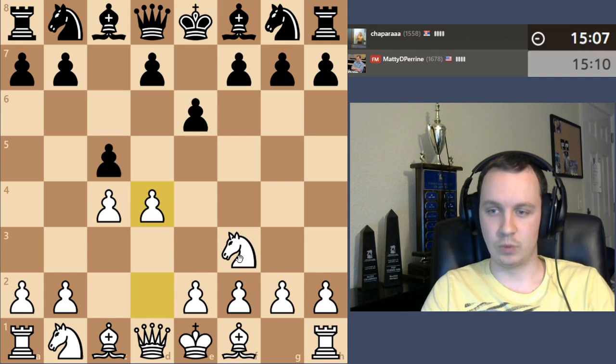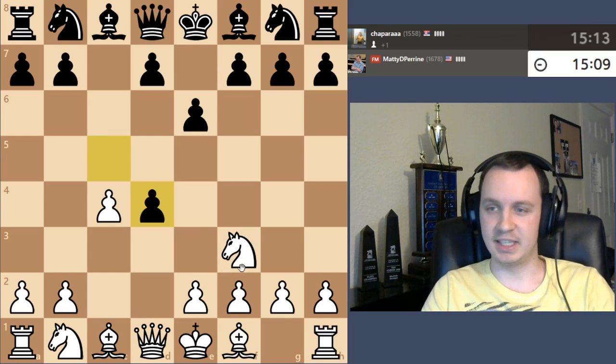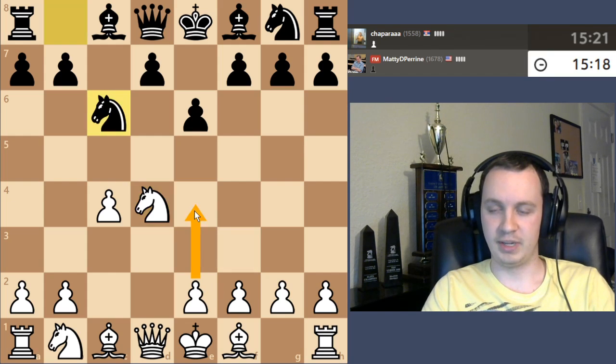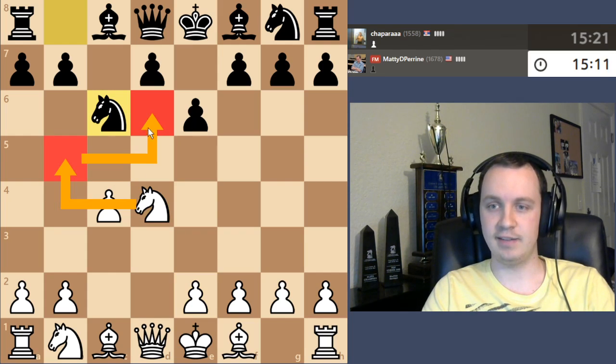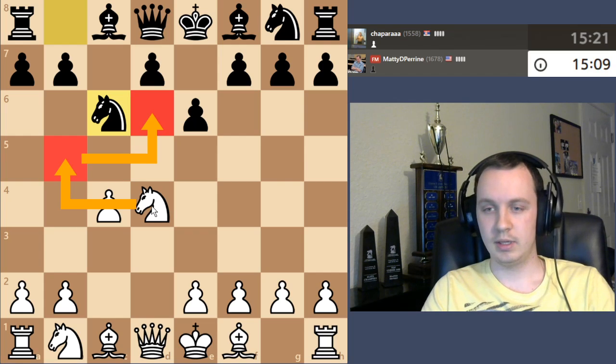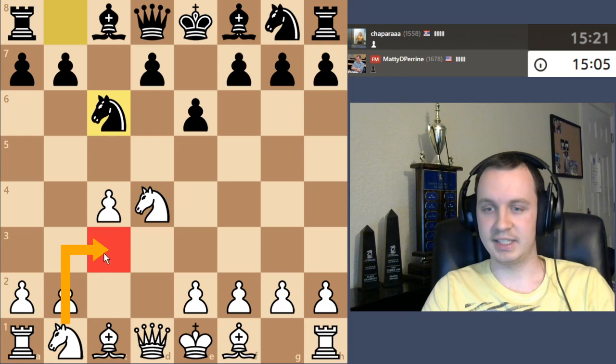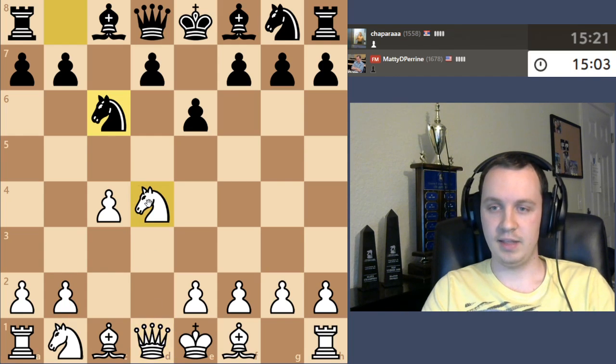Let's go ahead and go for d4, just trying to strike in the center. This might end up being a Sicilian defense-looking situation — very likely that I'll play e4 pretty soon. Black goes knight to c6. Another idea here is to play knight to b5 towards the d6 square. g3 is another move, even knight c3 is perfectly fine.